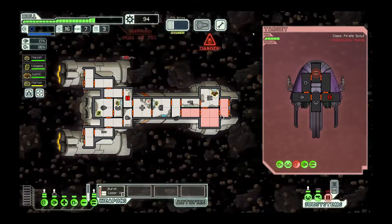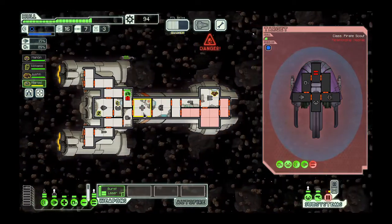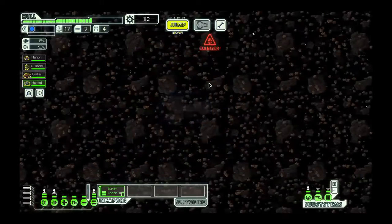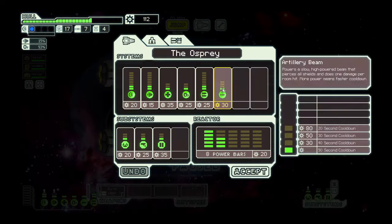Today's game will be FTL: Faster Than Light. It is a sci-fi roguelike where you are a spaceship attempting to deliver a message containing the Rebels' weakness to the Federation HQ. Of course, the Rebels are right on your tail, and the Rebel Mothership is about to destroy HQ by the time you can get there.